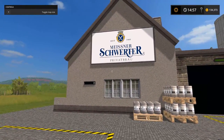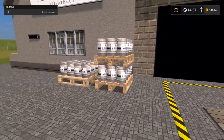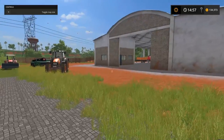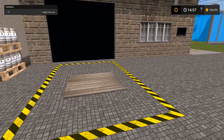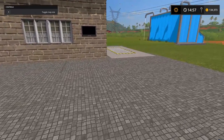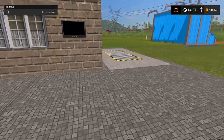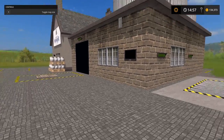So we're literally just making kegs of beer here. They pop up right here and you use a forklift — or actually we'll use our tractor with a front loader pallet attachment — to pick them up and load them onto a truck. There's a sell point you can place down. We'll place it a little bit away, somewhere somewhat realistic like a shipping center, and then we will be making some beer.